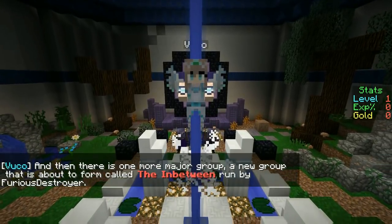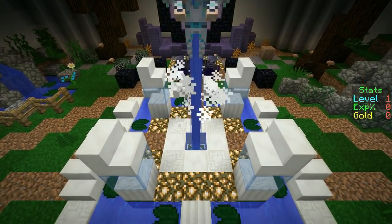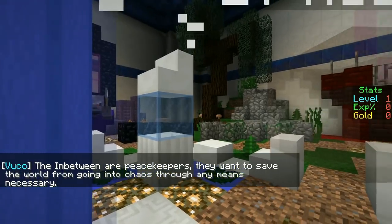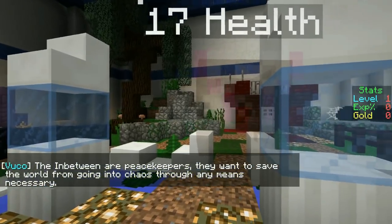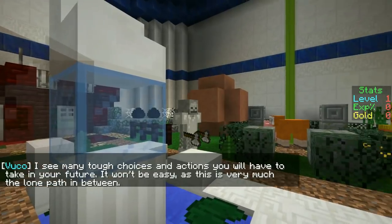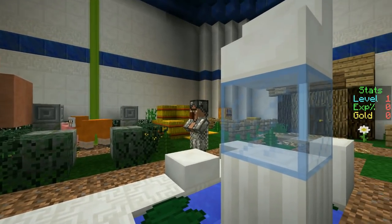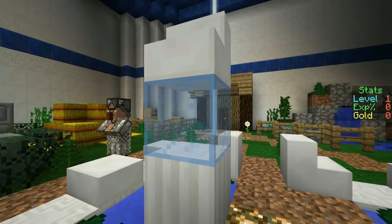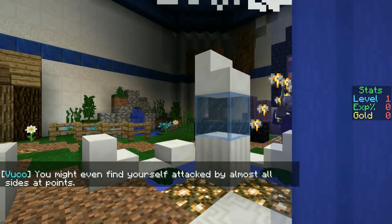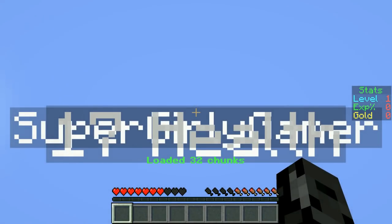There is one more major group — a new group that is about to form called the In Between, run by Furious Destroyer. The In Between are peacekeepers who want to save the world from going into chaos through any means necessary. There will be many tough choices and actions to take. You might even find yourself attacked by almost all sides — even by the sheep!